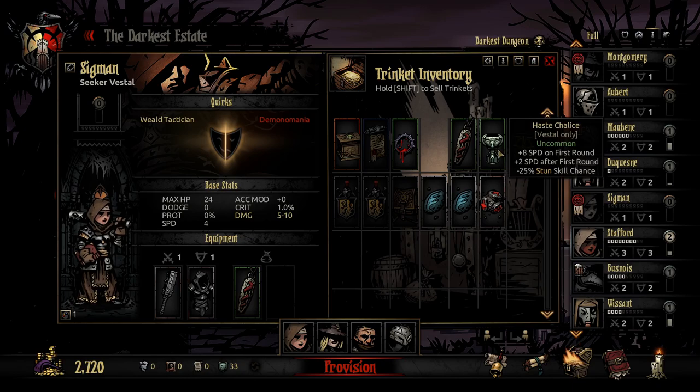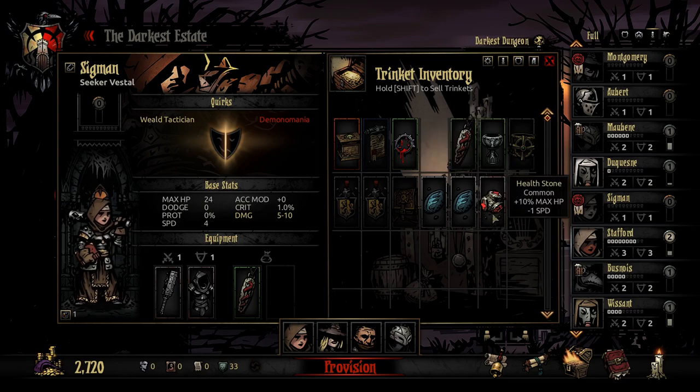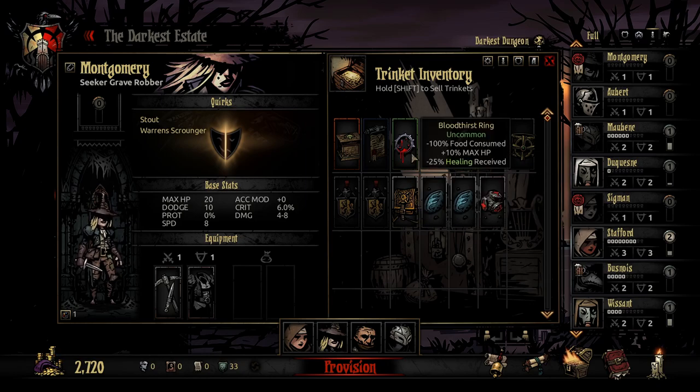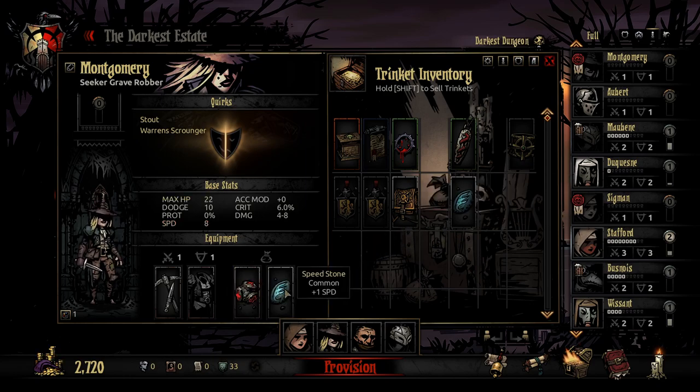The first throw — that's quite a rubbish trinket really. First round speed isn't too bad I suppose. Take a minus healing abilities trinket — we could do that, just give it a try. We could do less stress, could be handy. I just don't know if we'll be doing much Blight damage this time. We'll just go for a simple trinket.